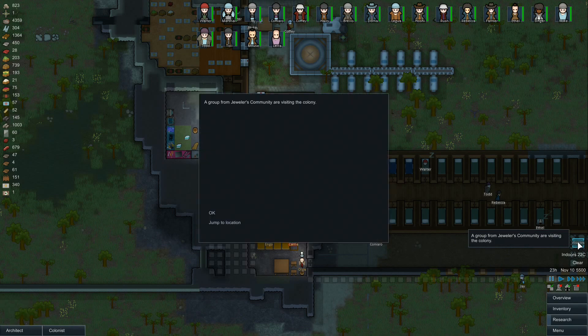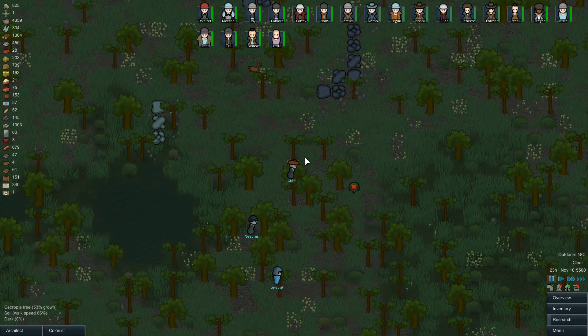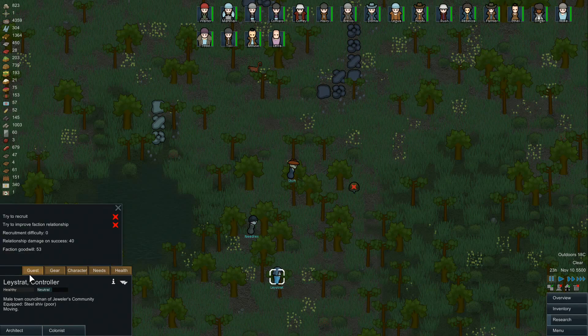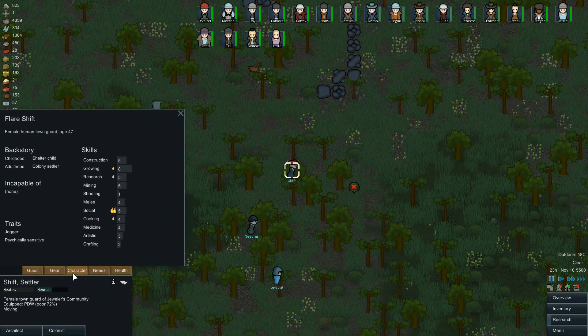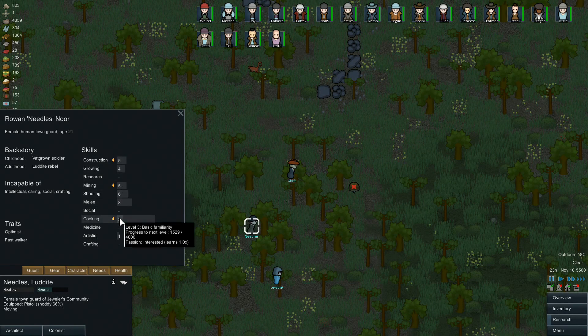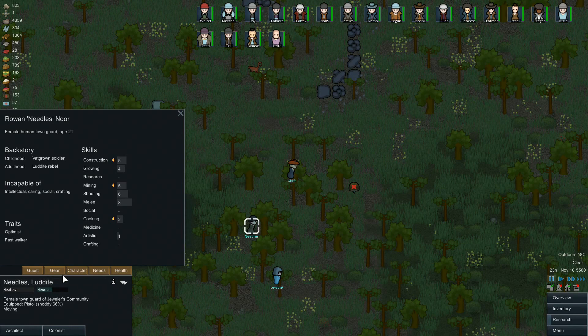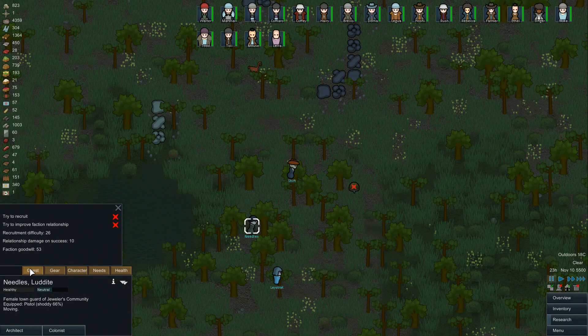Visitors from the Jewelers community — Shift, Needles, and the Strat. Interesting names. These were probably all put in by people who sponsored the game on Kickstarter. We've got 53 Goodwill with these people, so if they had anything really good here we might recruit somebody. Psychically sensitive could be good. But the Strat is depressive — nope. I don't even have to see anything else. We don't want depressive people running around our colony causing problems.